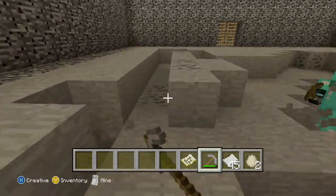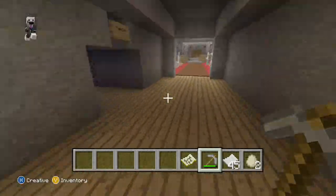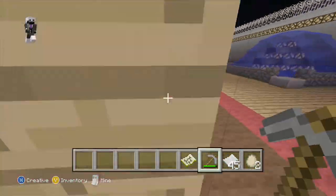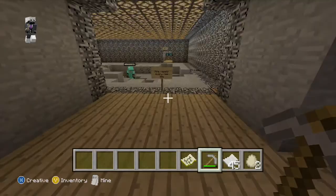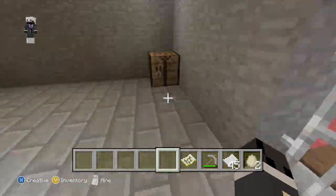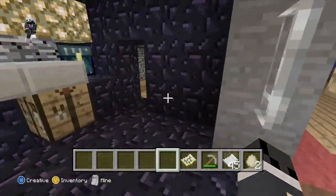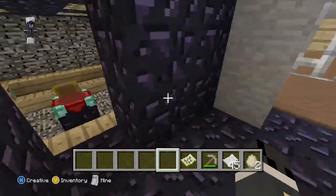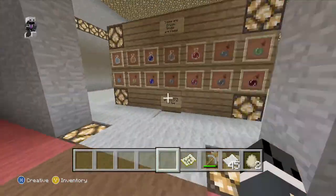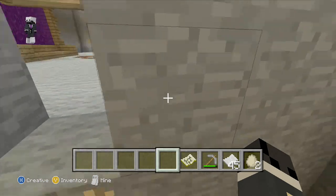You can find diamonds and iron — there's not really a ton of diamonds but you can find everything. You bring it back to the End, sell it at the market, get your money, and unlock keys to the different prisons. Down here is the bank where you enchant. Over here is where you get your food — you kill all the pigs in here.